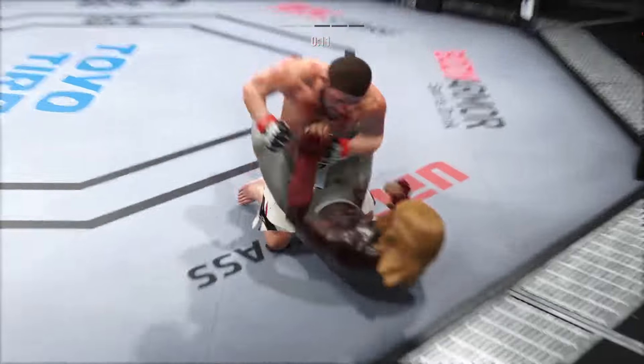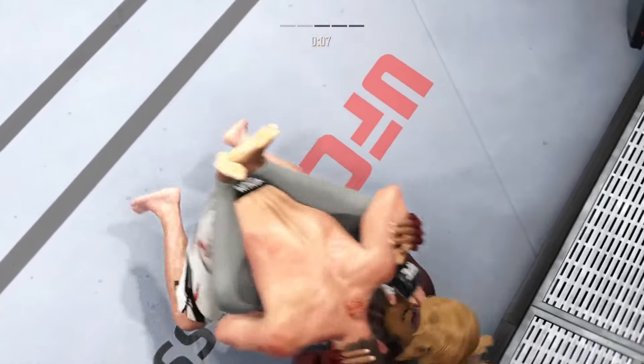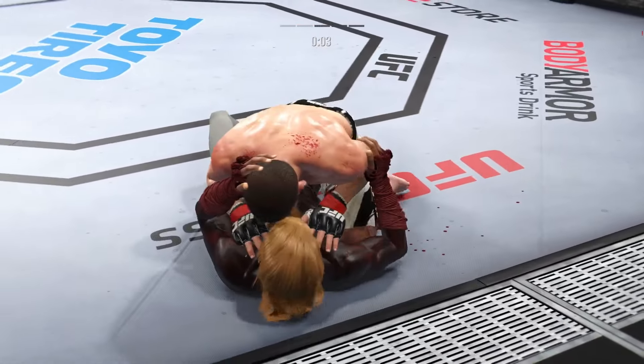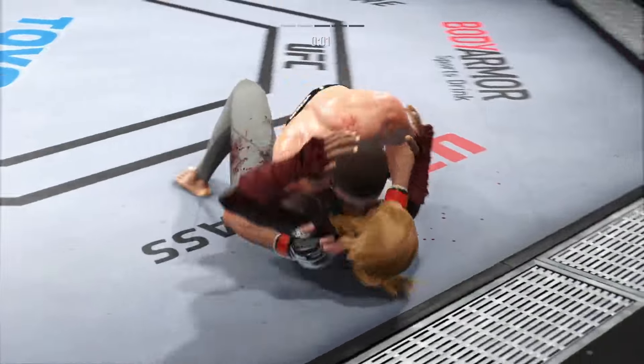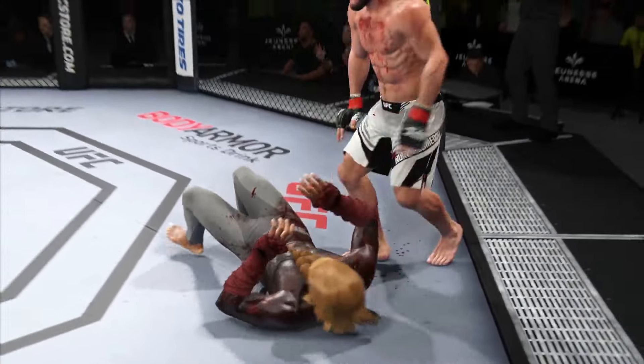Double leg here. Nice job using his strength there to posture up. He's going to start looking to land big shots from the top. He's trying to control posture. The opponent is trying to hip escape, just trying to move out of this position from the bottom. His kicking game was outstanding in that round.